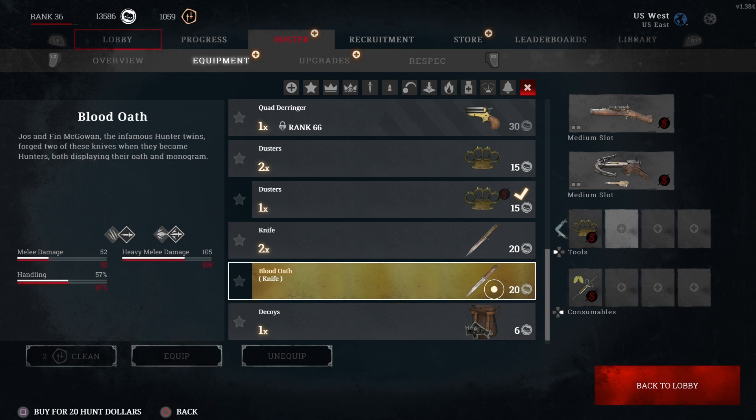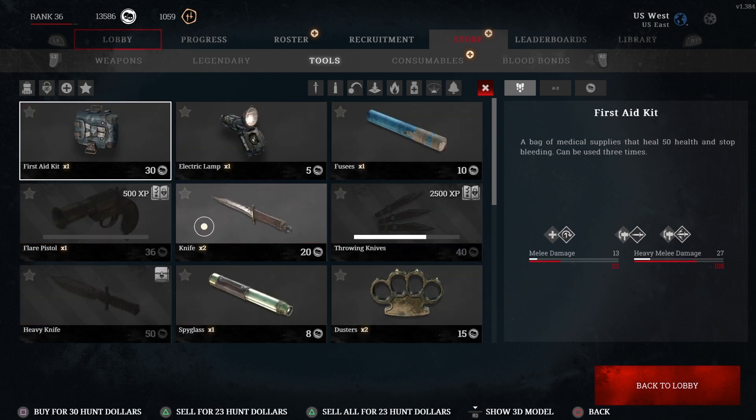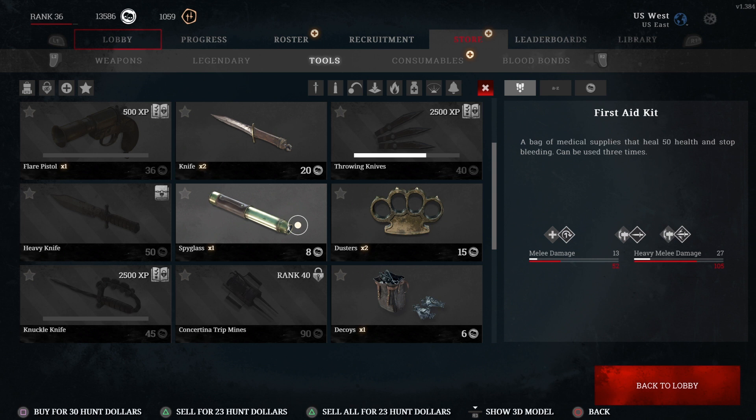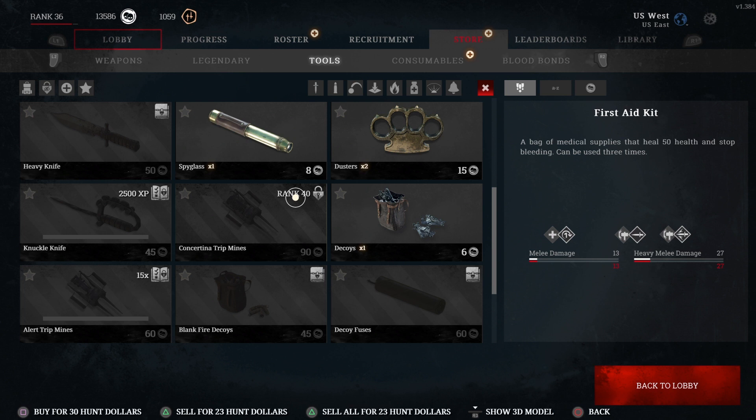The red number is the stat of the item you're switching to, and the top one is the currently equipped item — the Blood Oath Knife. So legendary weapons don't really seem worth it to me. For tools, you unlock them similarly — though with guns, you unlock the base gun with a bloodline rank and then unlock variants by getting XP with that weapon. With tools it's a bit different.